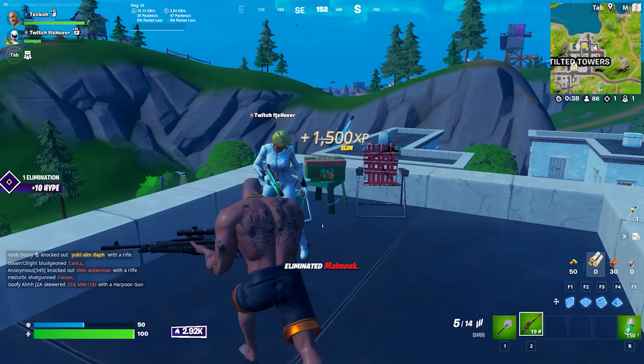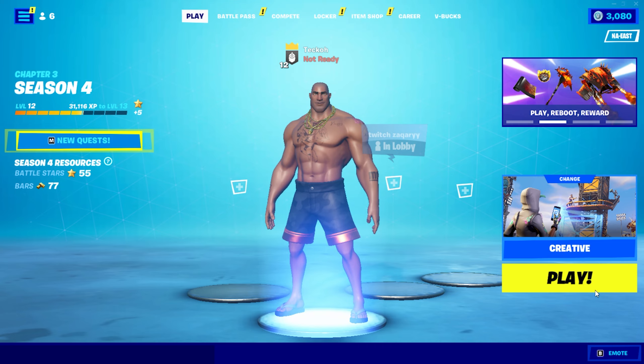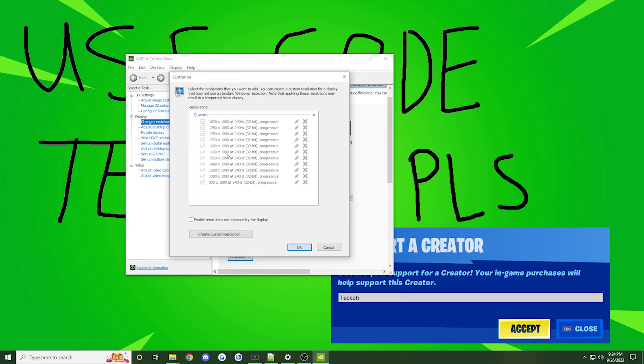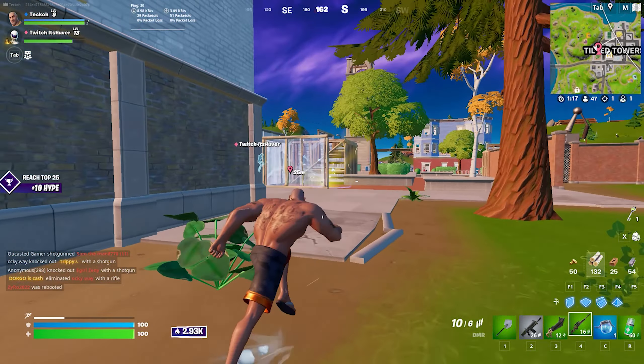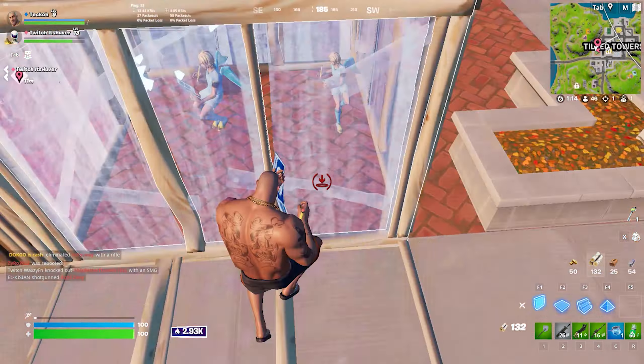So if you face low FPS and high input delay, adjusting your in-game resolution could be the answer. For a major improvement, you could change your resolution from 1920x1080 to something like 1280x720 or 1600x900, and on PC make sure to go to your Nvidia or AMD control panel and adjust your resolution accordingly, as you can see me doing in the background. Or if you want some of that improvement with a more subtle touch, you could also consider doing stretch resolution. I have plenty of videos about stretch resolution on my channel where I go in-depth about the options and show how to set them up.